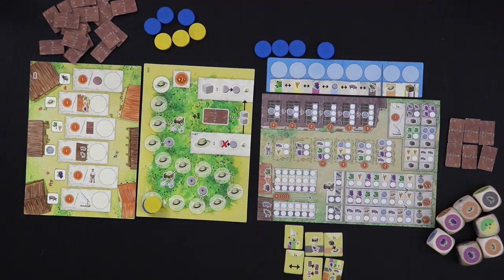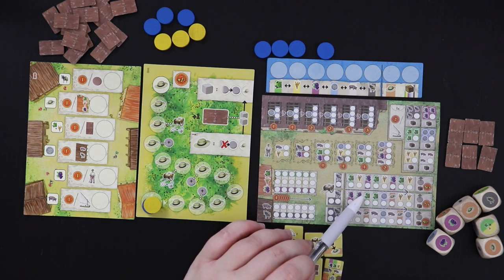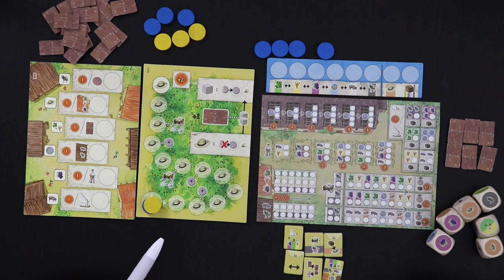It's still a beat-your-own-score game with a little chart at the end of the rulebook to show how you did. But you have a dummy player that messes with you as you go to make it harder to get those high scores. The first thing we're going to do is roll one of these dice, and the result is going to tell us which bonus scoring spot on the market track the AI is going to get, and also which market row is going to be cut off for us.